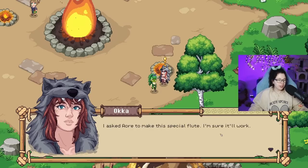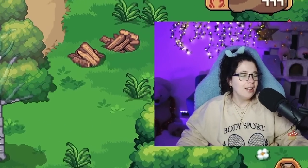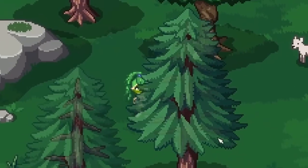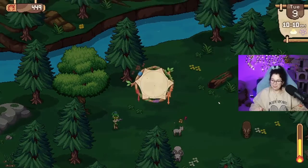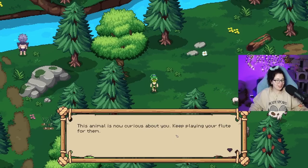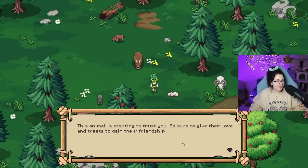I asked Cray to make this special flute — I'm sure it'll work. Yes! Why don't you go try it and make new friends? I'm gonna make animal friends! Marley, are you gonna help me make friends? He's passed out. It's a little baby mushroom! This animal would like some music — would you like to play the flute now? Oh it's a mini game! I'm very bad at these types of games. This animal is now curious about you — keep playing your flute for them. Yes, it's my friend!